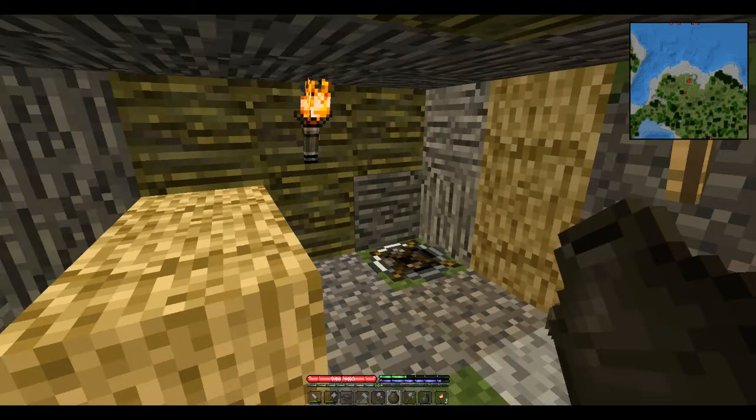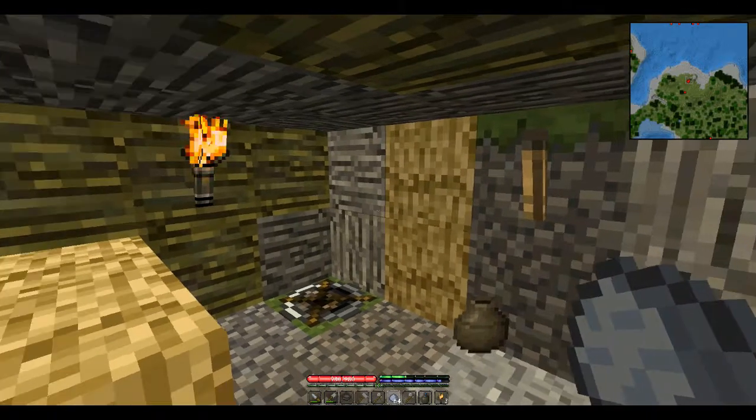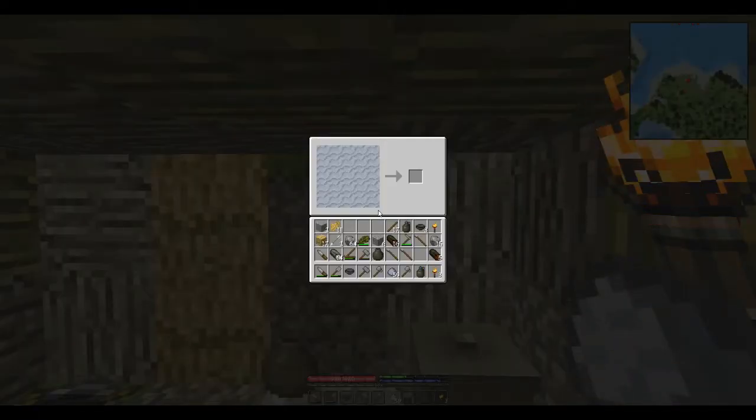With 330 units we could potentially cast two tools if they're the right type. We're going to go to our clay and set about the process of creating the molds we need. You think to yourself, what's the very first tool we want to cast in metal? Most people would think a pick or something, but in actuality what we want is a saw.